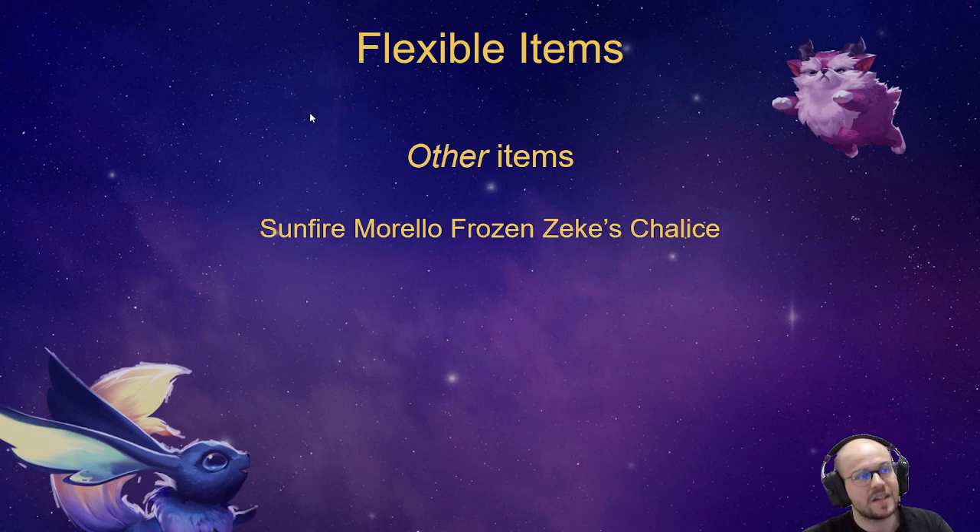There are also other items like Sunfire, Morello, Frozen Heart, Zeke's, and Chalice — these are good utility items. If you have a Morello, you need a Morello user like Brand, Nocturne, or anyone who can reliably spread Morello. There aren't that many early on. Sunfire is stronger early on, and stronger in later stages too. There are so many utility items to consider.